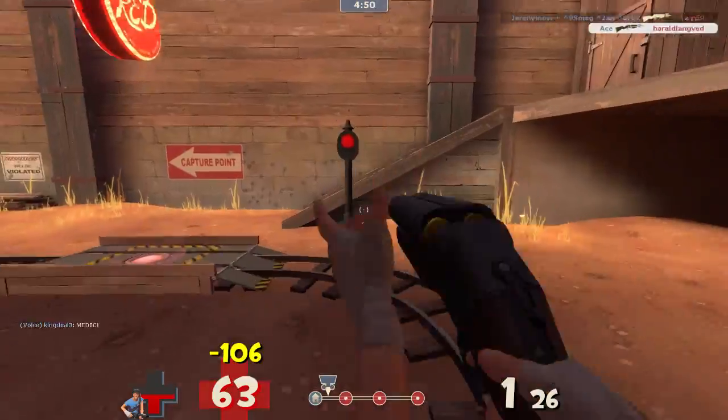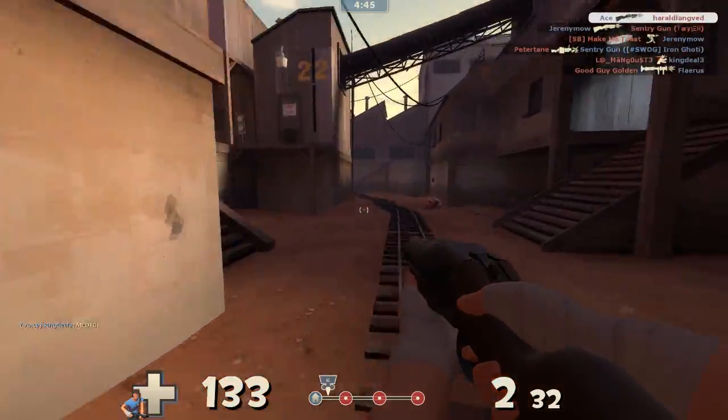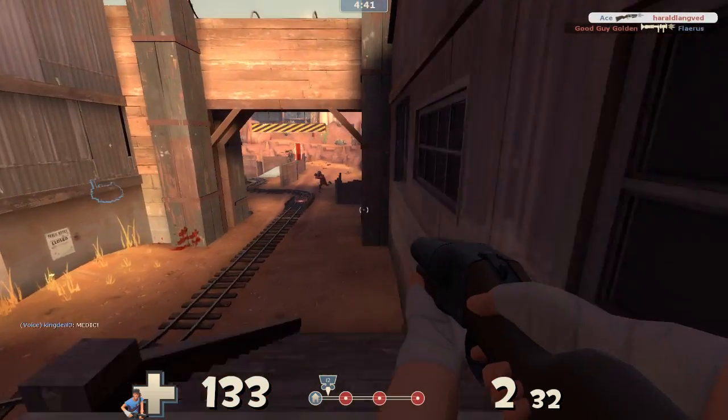But that is horizontal distance. Vertical distance is an entirely different thing. Because you can also jump straight up and use the knockback to get into a position where you normally would not have been able to get to.